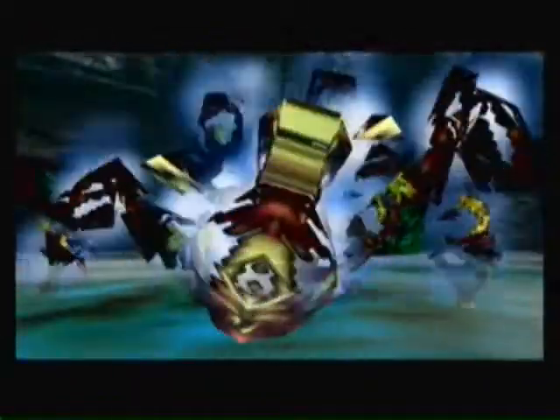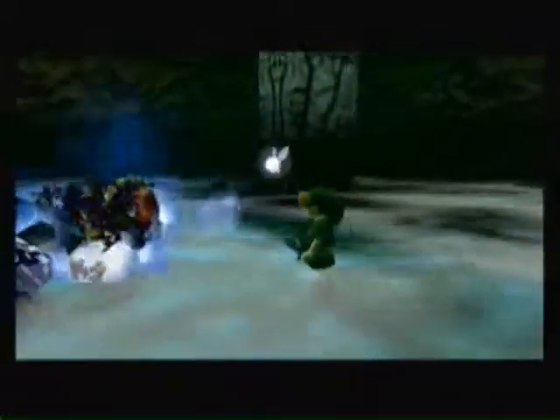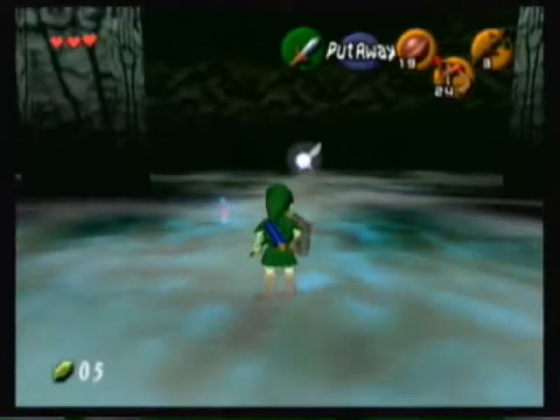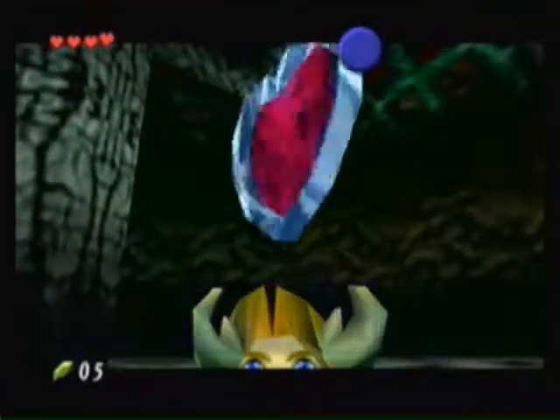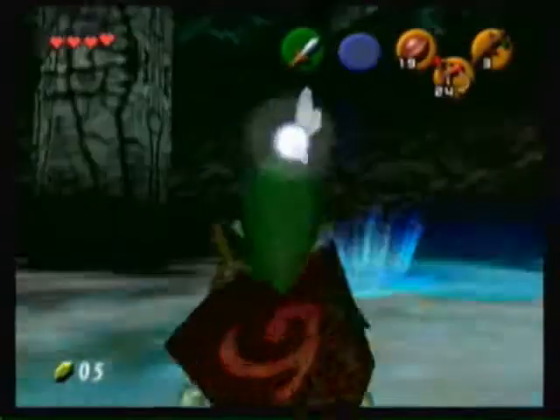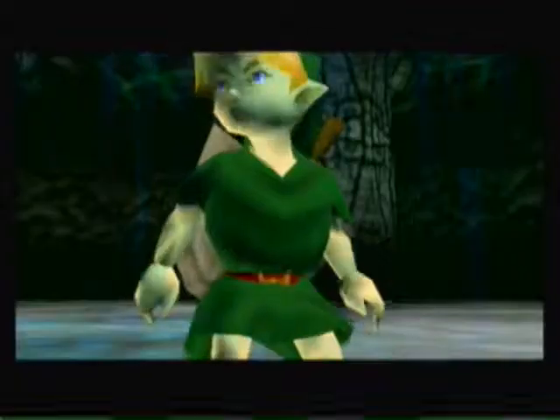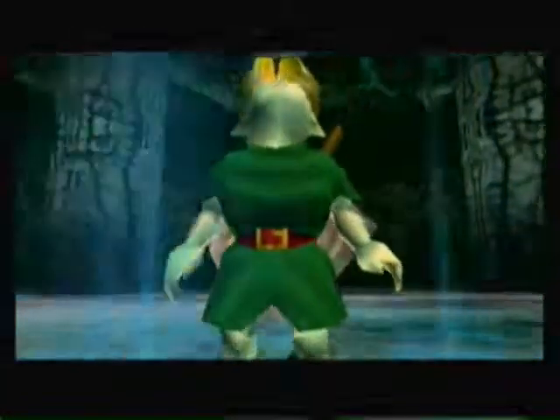So we have defeated Gohma and broken the curse on the Deku Tree. Now collect the heart container that will come out. Alright, there it is — we get one more heart in our heart gauge. And we are out of here. Alright, that's it for part 2. I will see you all on part 3. See ya!